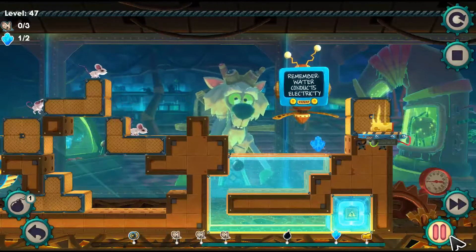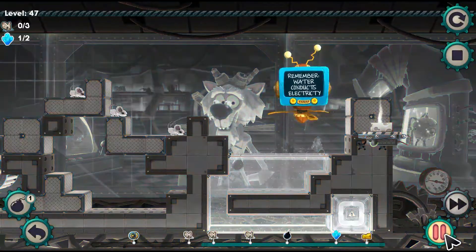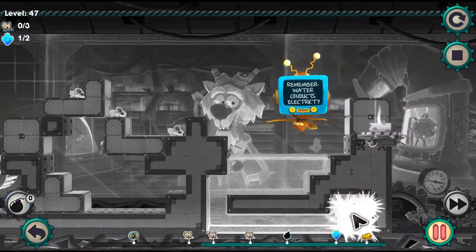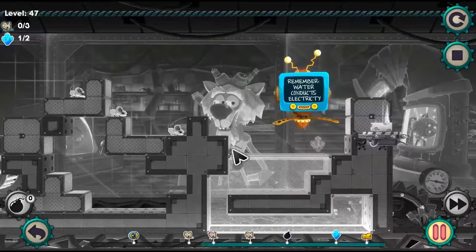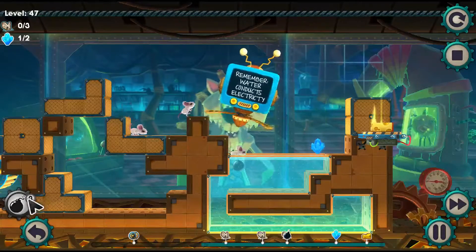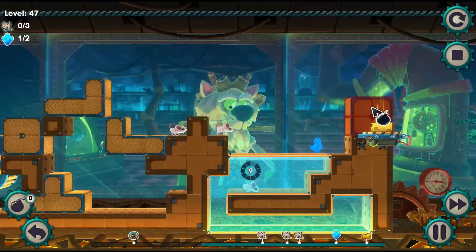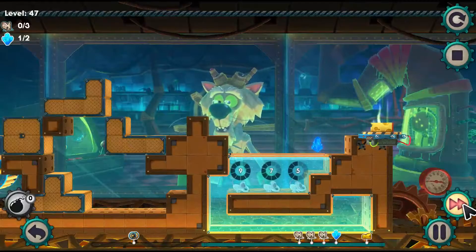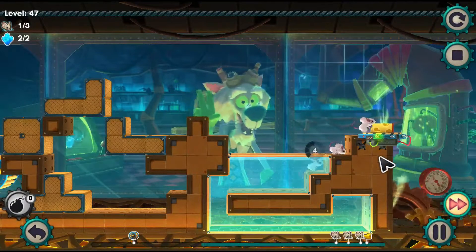Now, we know that water conducts electricity. But we collect the bomb so we can blow up this electric brick. This way the water is safe again. And now they can collect the final crystal and finish the level.